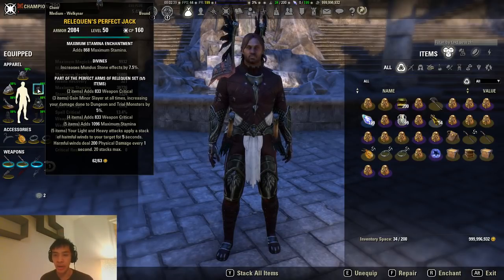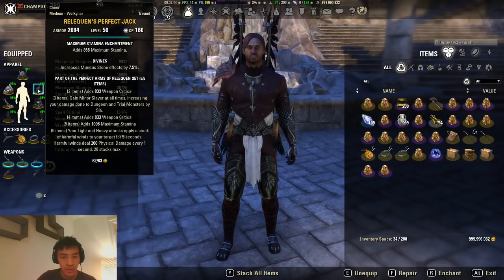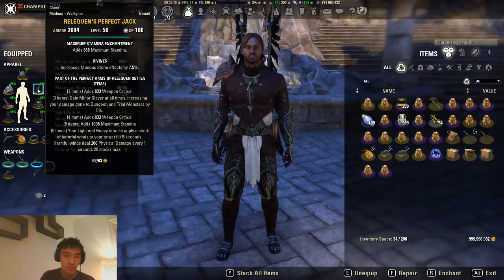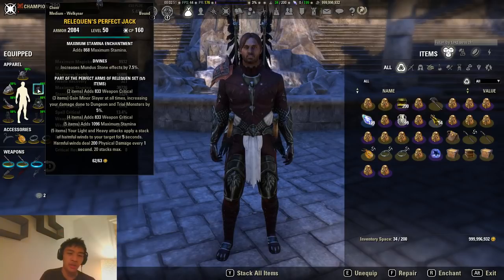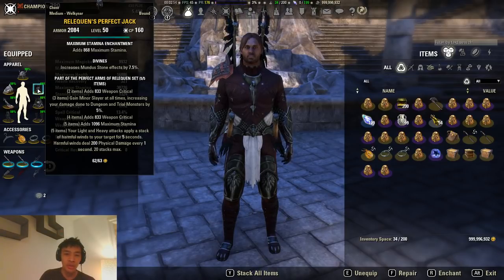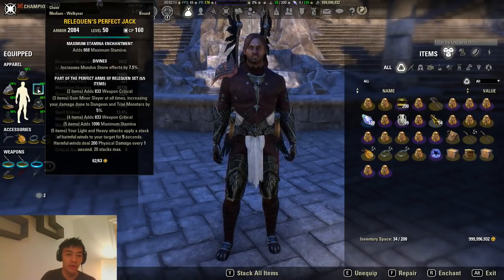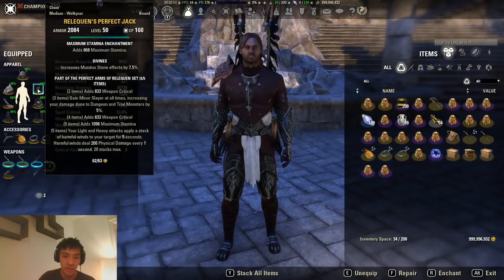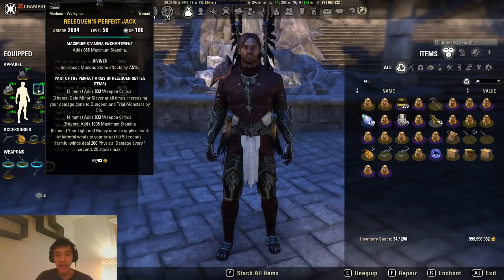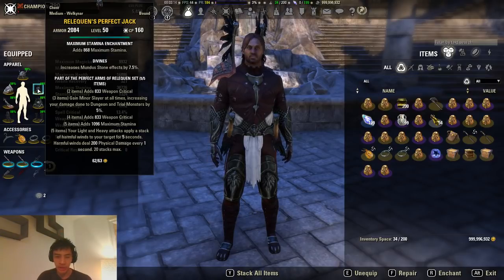War Machine is only recommended with the Bear because the Bear costs 75 Ultimate, which is very cheap, so you're able to use it pretty much every other front bar rotation. You're able to get anywhere between 40 to almost 50% Major Slayer uptime by yourself if you have War Machine. You don't have to necessarily run War Machine on your body — if you're not able to use Reliquant on the body, just stick with War Machine on the body instead. You can also use War Machine on the front bar if you'd like.